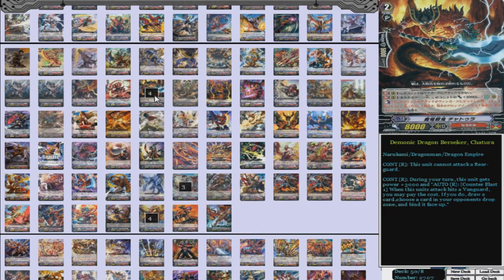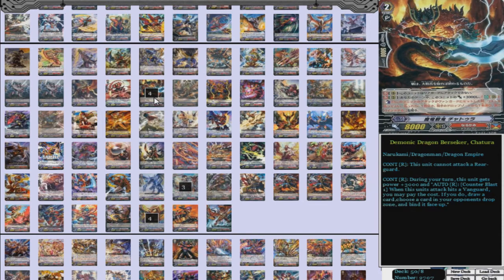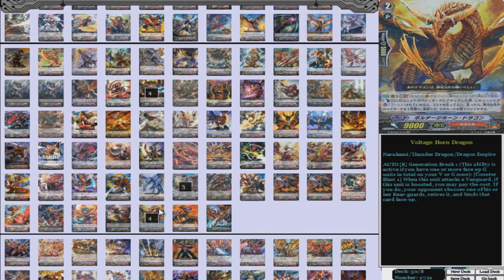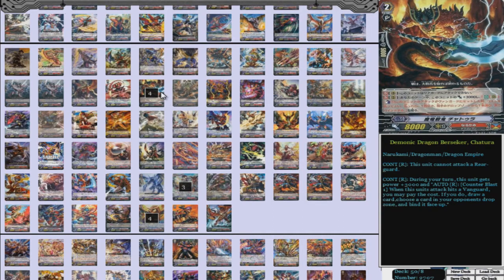We have three Rock Climb Dragoon. What he does is G-Break 1, Counter Blast 1, Soul Blast 1 — when placed on a rear guard, if you have a Grade 3 Vanguard with Vanquisher in its card name, you pay the cost; if you do, your opponent chooses one of his or her rear guards, retires it, binds it face up, and you get power plus 2,000 until end of turn — making him an 11k beater when he's called. I did consider running four Rock Climb Dragoon and three Chatura, but I prefer four Chatura. You're normally Counter Blasting with Voltage Horn, so Rock Climb is something you do sometimes rather than all the time. That's personal preference.